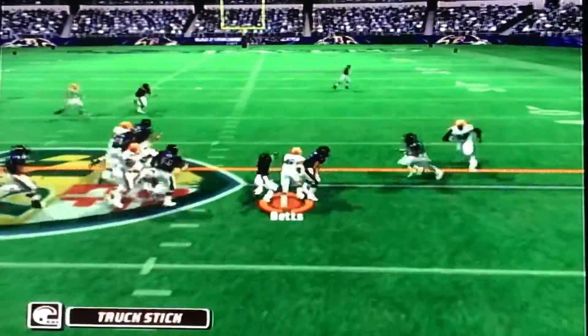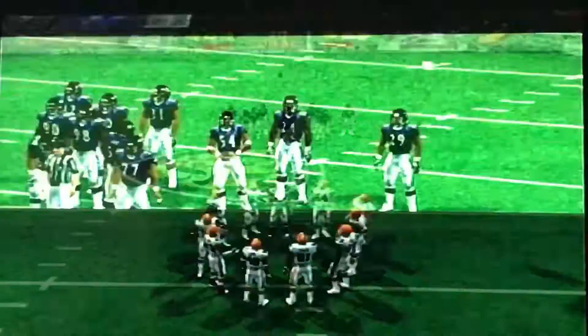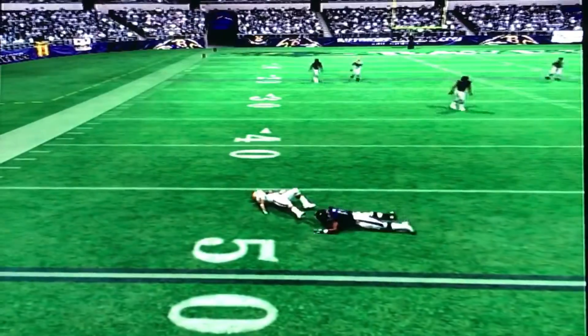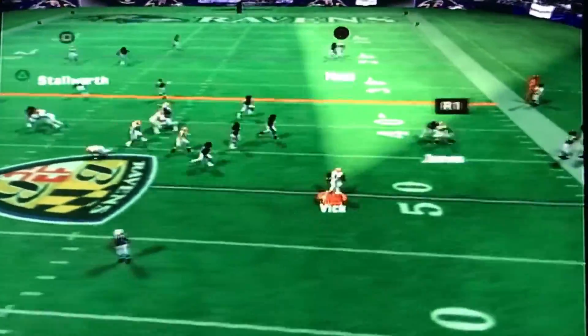First down, Liddell Betts spins and cuts it back — bulls over Adrian Wilson. I don't think I've ever trucked Adrian Wilson with a running back before, and this guy does it in his first game with us. We find him out of the backfield — Liddell Betts can catch too. Good addition so far.